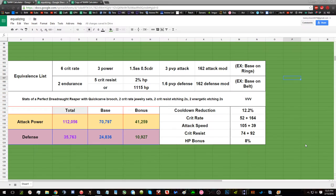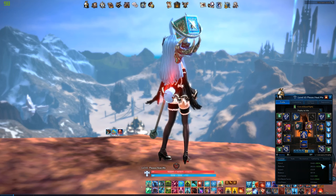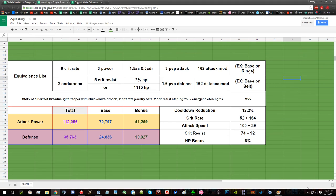2080. Then these are the stats of a perfect Reaper, with a quick carve brooch, 2 crit rate jewelry sets, cruzits, 2 etchings, energetic 2s. This would be your base attack power, your bonus attack power — this is the base, this is the bonus — and then base and bonus for defense.